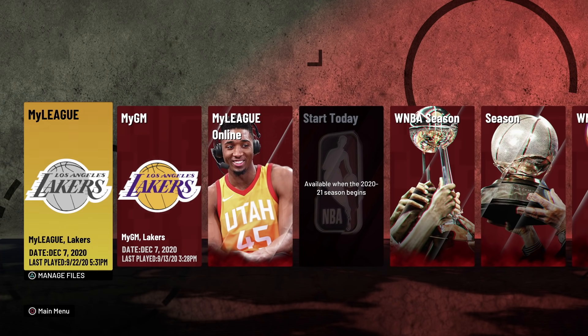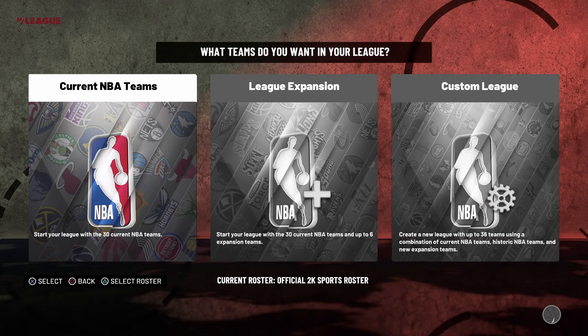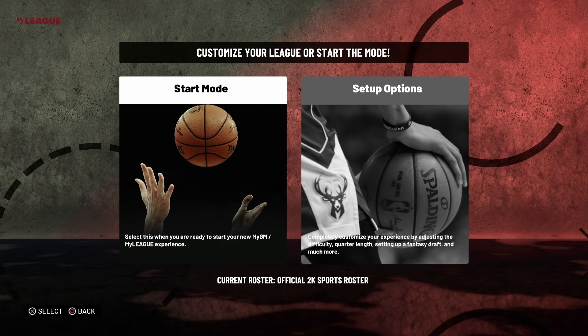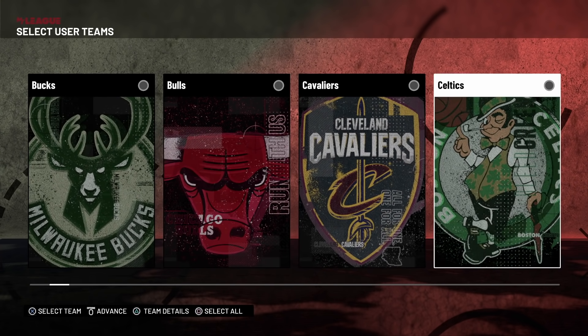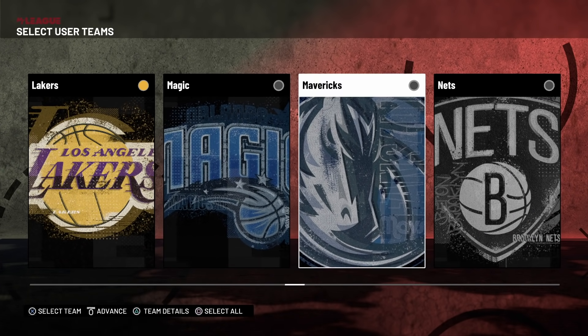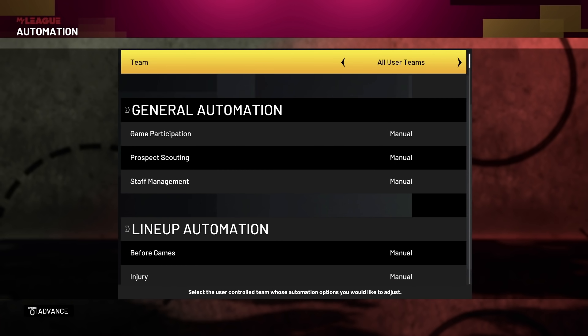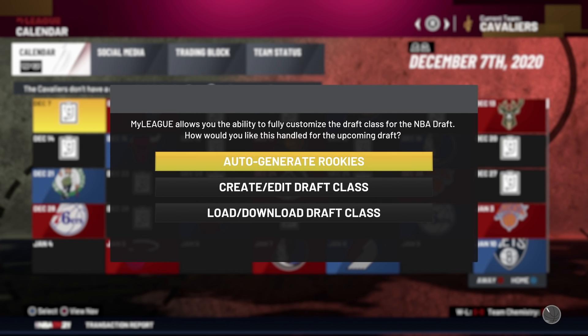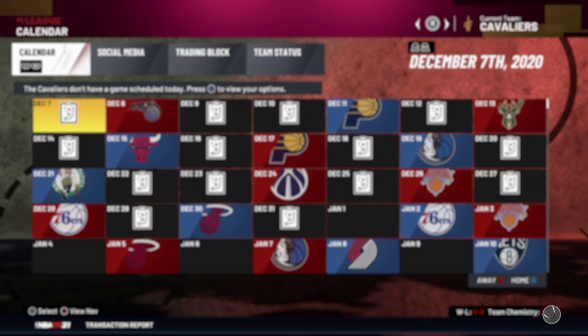It's pretty simple to do. To start, head over to MyLeague. Once you get to MyLeague, hit triangle and go to New League. Then go to Current NBA Team, Start in Regular Season, and hit Start Mode. From here, select two teams — I'm gonna select the Cavs and then the Lakers. Once you select your two teams, hit Start. When this message pops up about the rookies, just hit Auto Generate Rookies.